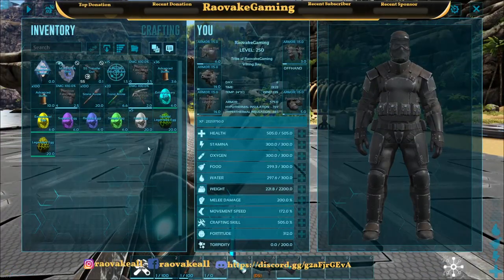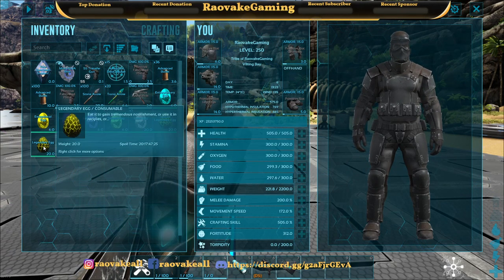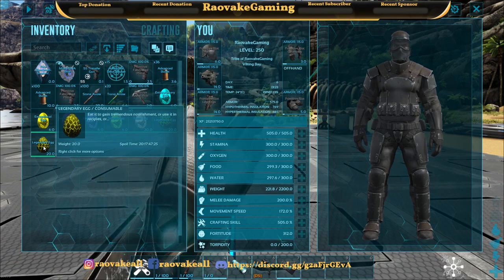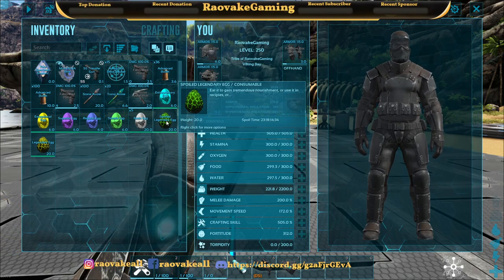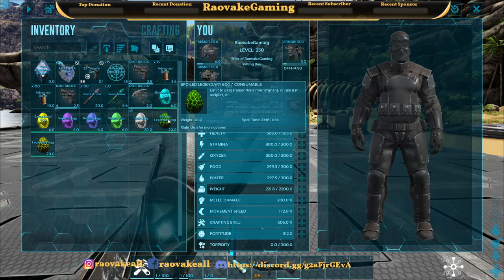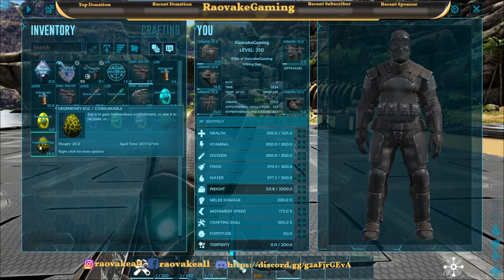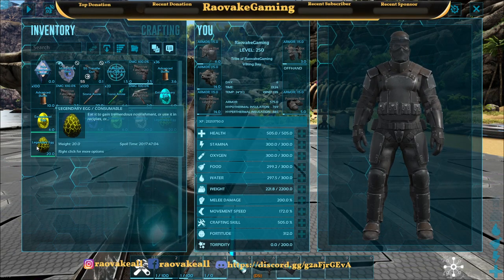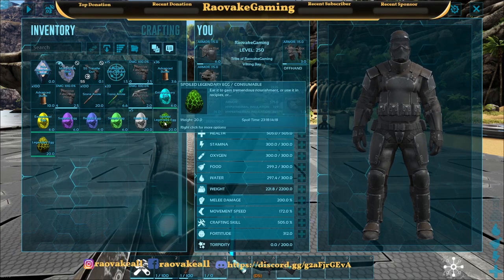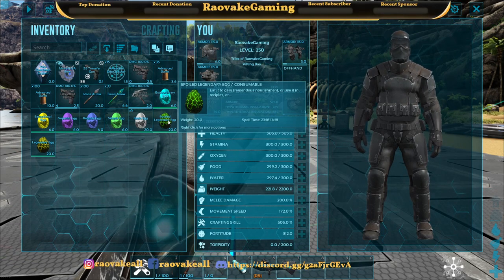Now, both of the legendary eggs actually have buffs. This one is best shown with lower health — it actually recovers 50% health over 60 seconds, over a minute, and has a 300 second cooldown. The spoiled egg has a buff for a 500% experience bonus over 600 seconds. The only way to get a spoiled legendary egg is to have the legendary egg spoil. My spoiled timer is not default, but it should expire or spoil in about 7 or 8 days — mine is currently 20. And then the spoiled legendary egg takes about 23 days to expire or spoil.